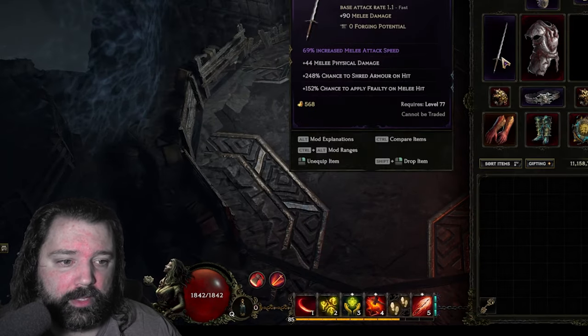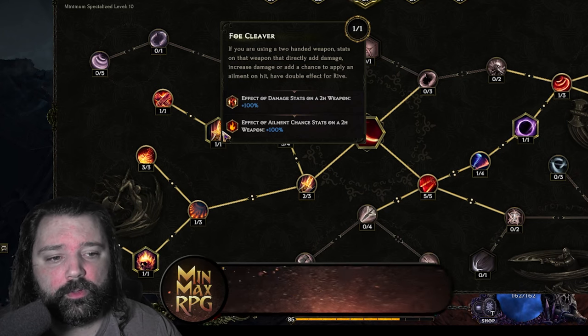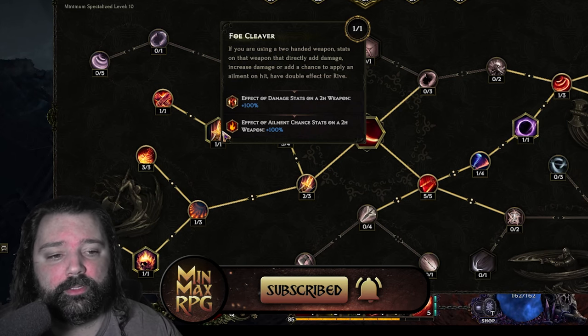It's also worth pointing out that we've got flat melee physical damage, and this is another way to benefit within the Rive tree. You can get Faux Cleaver, which is going to allow two-handed weapon stats — or stats on that weapon that directly add damage, increase damage, or apply an ailment on hit — to have double effect with Rive. In this case, we're double dipping on that flat melee damage.